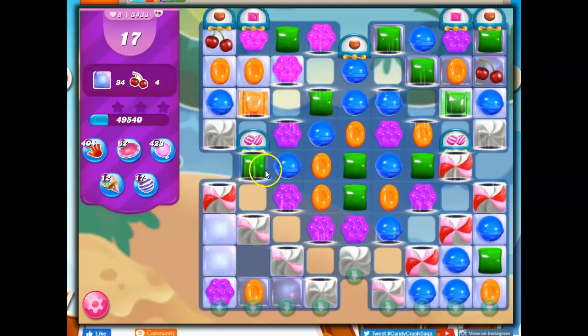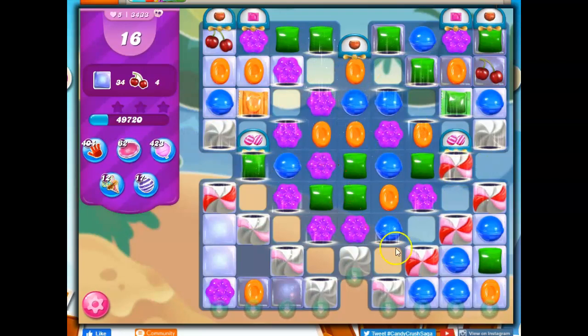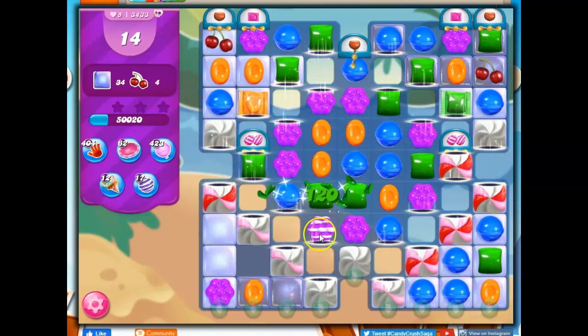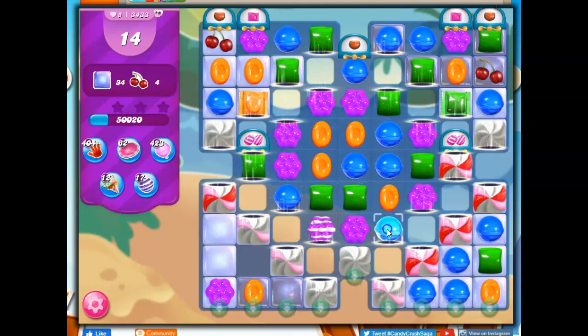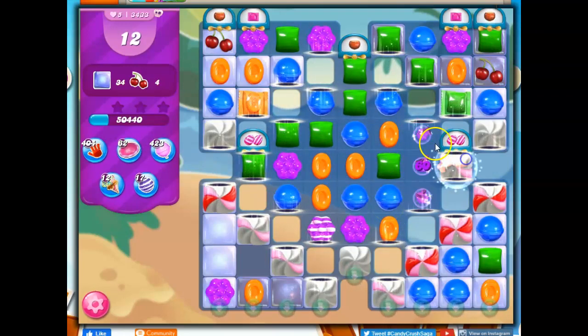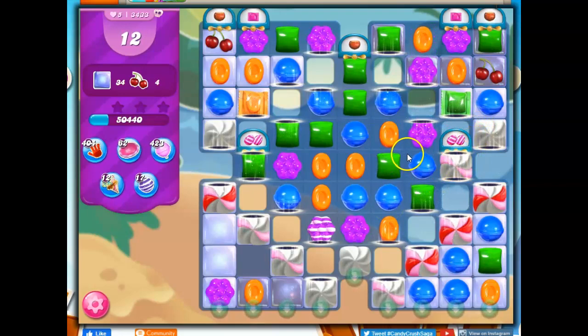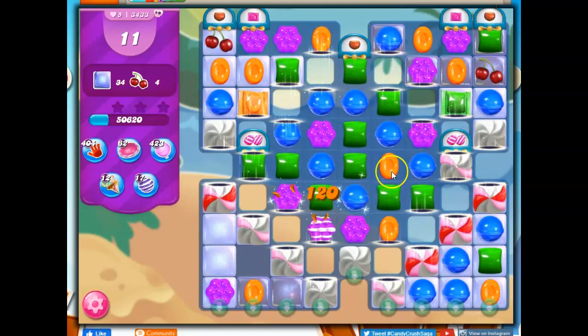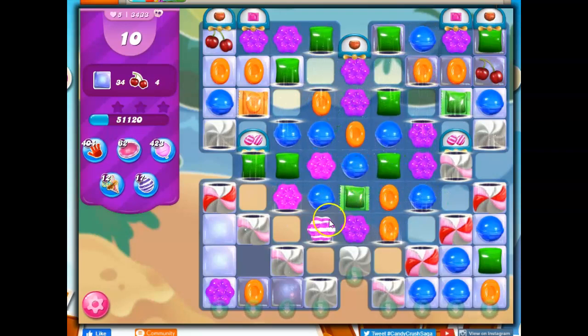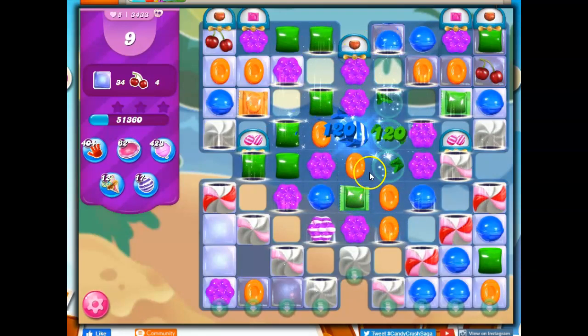I've got some striped candy dispensers here, if I can get those going. I'm not getting stuff through here like I'd hoped. Maybe taking out colors to concentrate things down — there we go, that helps me to make some specials. But I really need those combos. Let's go for cascading. Stripe-wrapped combos in here would be fantastic.